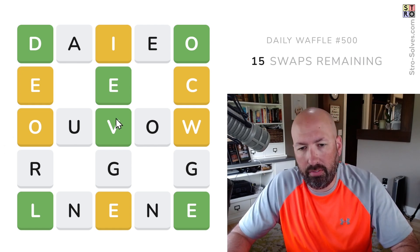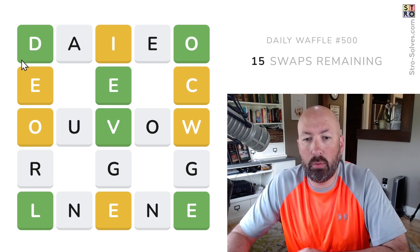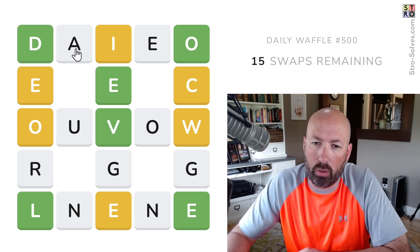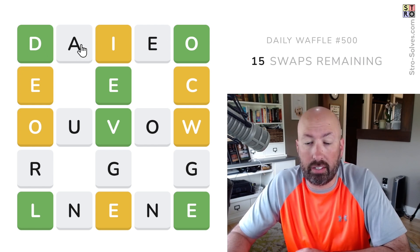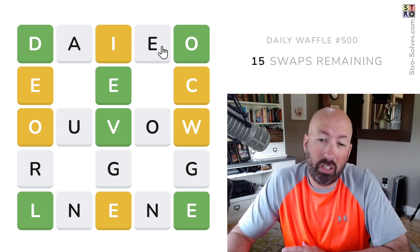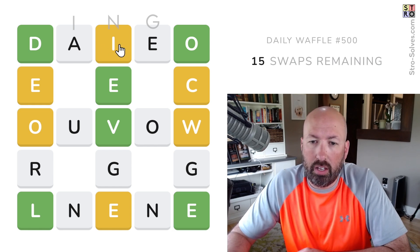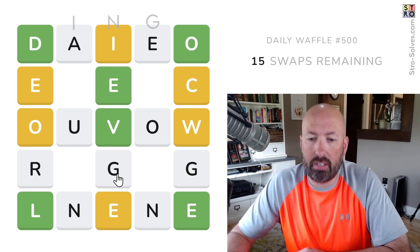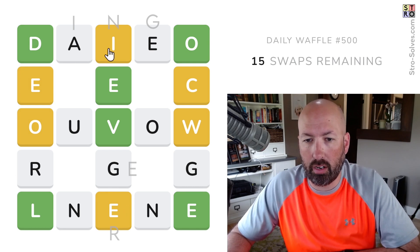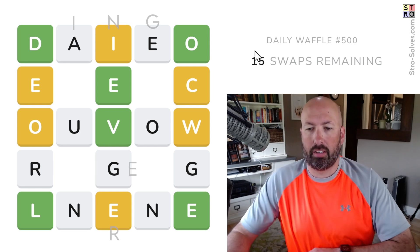Where do we want to start? This EV is interesting. The I and the E could be yellow because they're in that column, or they could be yellow because they're in the row. This is probably not going to be IO, so it's probably DI if the I is in the row. Something like Dingo would work, maybe? We do have a couple of Ns, a couple of Gs. Maybe Never? We do have the yellow E here, which could be for the column. We have an R. Never and Dingo, maybe?